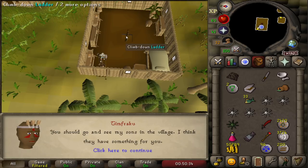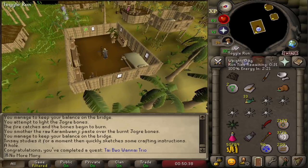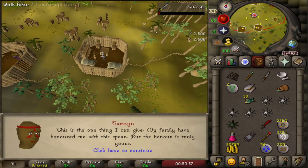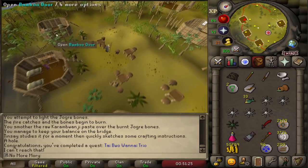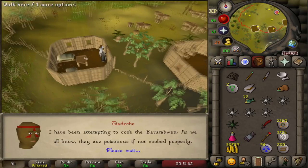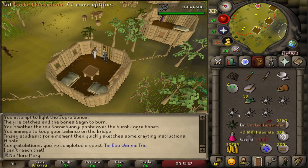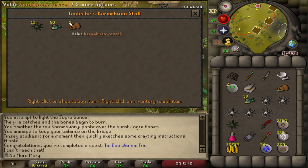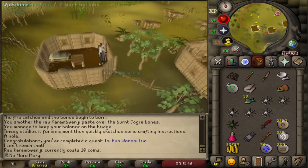To actually get the quest rewards, we have to go talk to the sons in the village instead of just receiving them automatically. Mayu gives us 2,500 attack and strength XP, Tensei gives us 5k cooking XP, and the other son gives fishing XP and teaches us how to properly cook them so we can make regular Carambuans, which are food. We can always purchase a new vessel and more Carambuans from him, but it's quicker to just fish them ourselves.